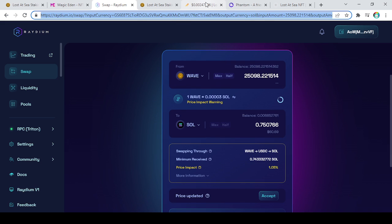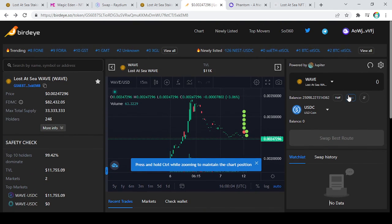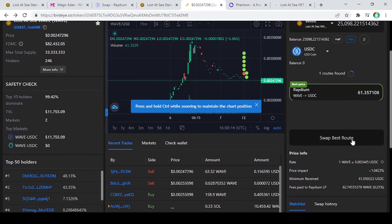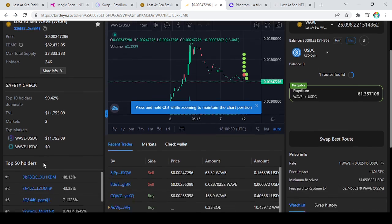We can also swap on Birdeye. Right now I have 25,000 WAVE and I can get 61.357108 USDC. Of course I will not be selling this — I did trade a little bit off because I needed a little SOL for something, but other than that I will not be trading this. It's got a low supply and I like the coin.